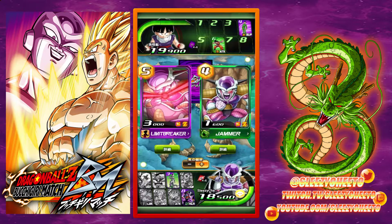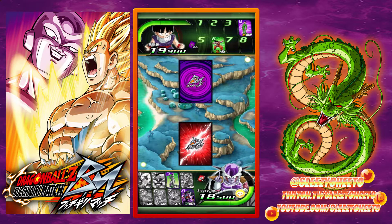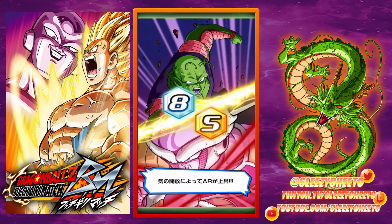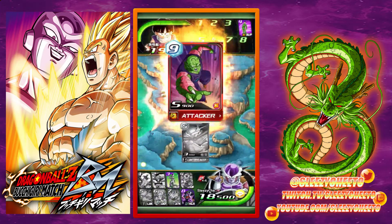There are also Limit Break characters — characters that will transform mid-gameplay. These are transforming cards. If I win or lose this exchange, I transform regardless. I think Piccolo gains AR... oh wait, he gave the opponent AR — never mind.